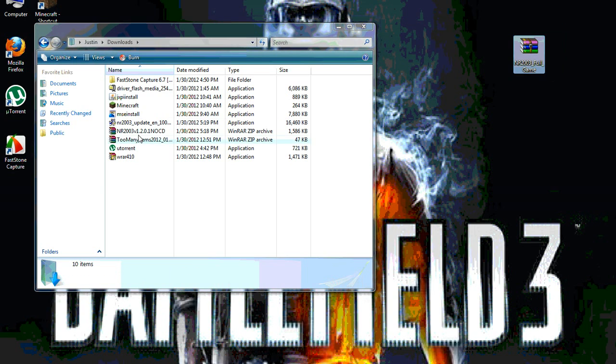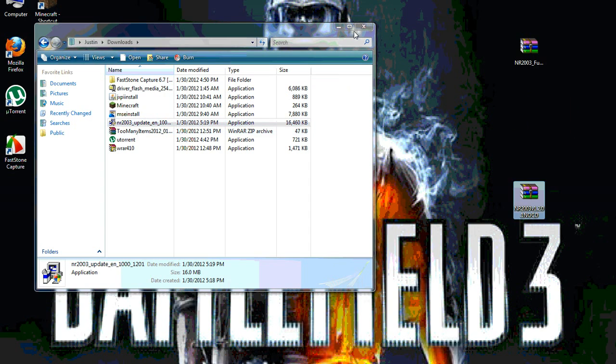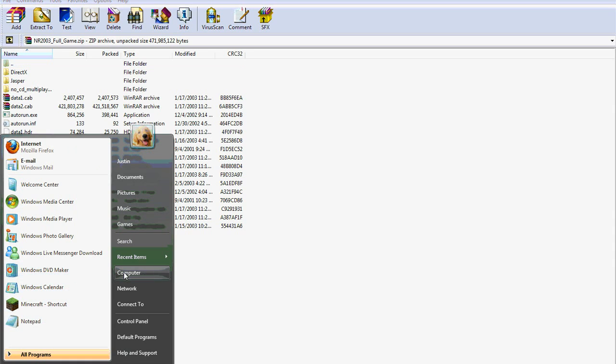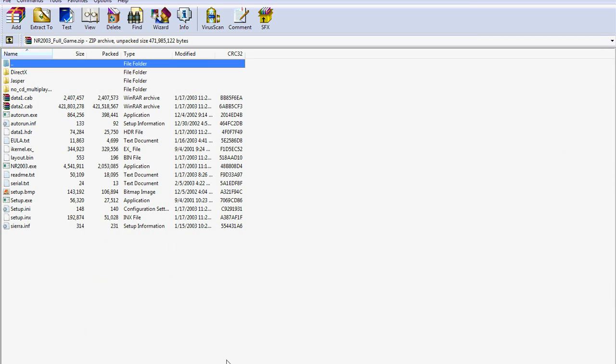Okay, so when you got that all done, take them and drag them to your desktop. There it is — okay. You're gonna get the full game. Don't forget to get WinRAR — just Google WinRAR. Figure out what kind of operating system you got: right-click Properties should tell you the system type, 32-bit or 64-bit.